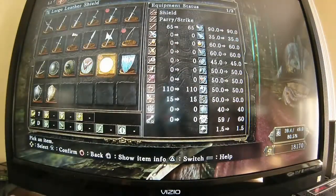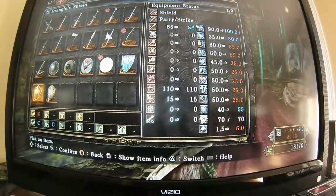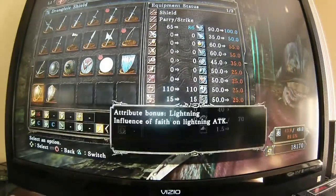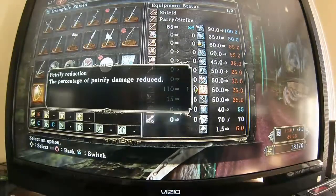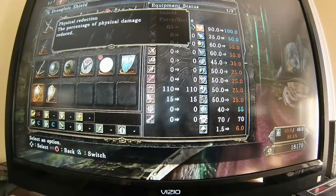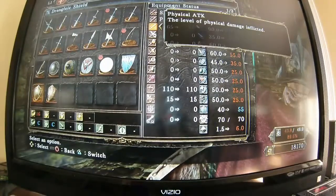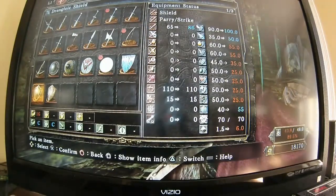This body is going to have all of the things I'm showing you. The Drangleic Shield has 86 basic physical block. The other stats are kind of low, but it's got 100 physical reduction — that's a good shield.